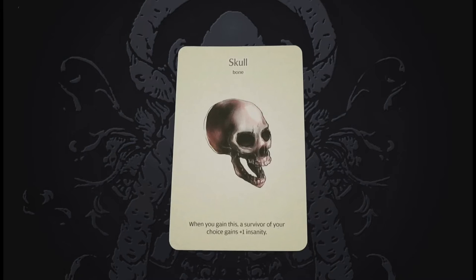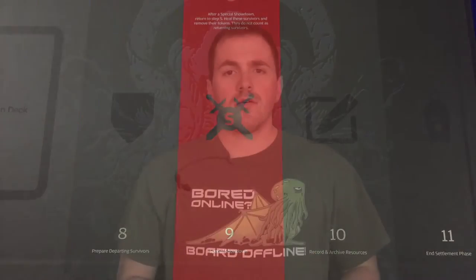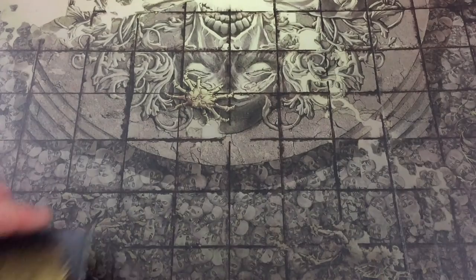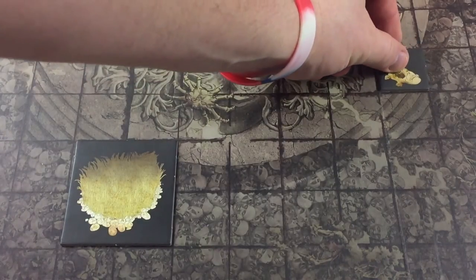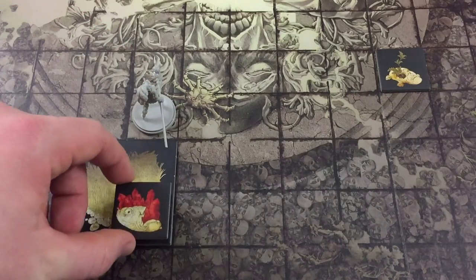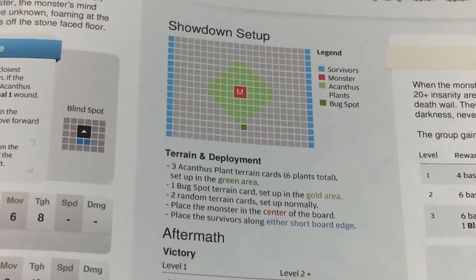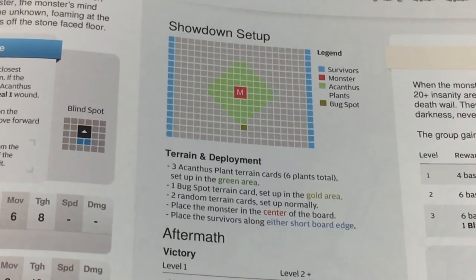Once resources have been brought into the settlement, they may not be taken back out on future hunts and showdowns by departing survivors. Any resources must be returned to settlement storage during the record and archive resources step. The landscape of Kingdom Death is strewn with odd features and relics that may prove advantageous to survivors. Terrain tiles are placed on the showdown board prior to the beginning of a showdown. Unless otherwise stated, survivors may move through spaces with terrain as if they were unoccupied. Terrain tiles may never be placed on top of one another. The terrain and deployment section of each monster's showdown story event specifies what terrain to use, and terrain setup will be discussed in more detail during the showdown phase video.